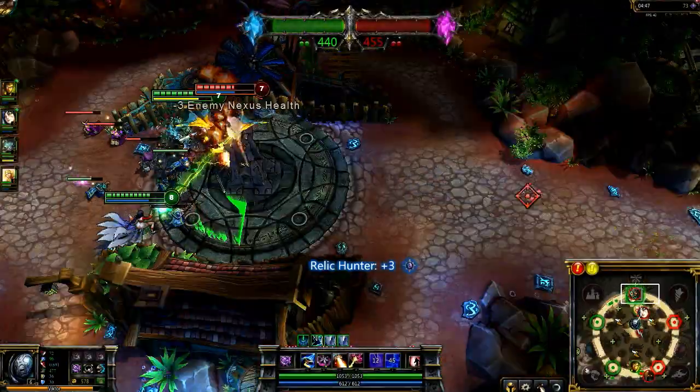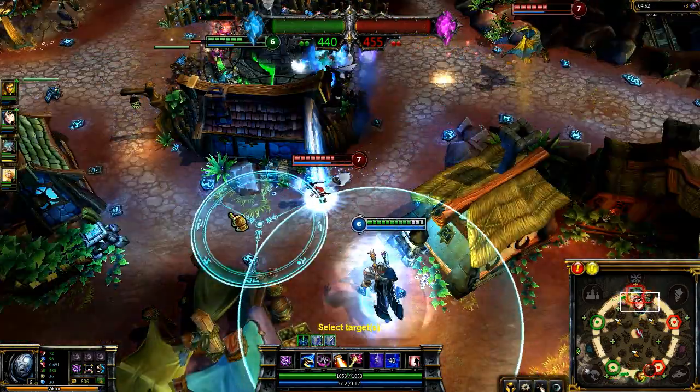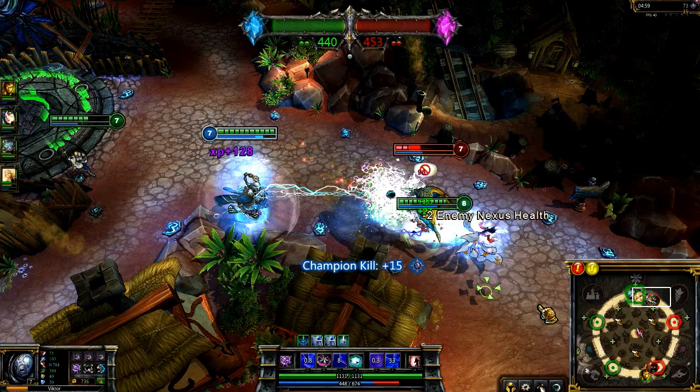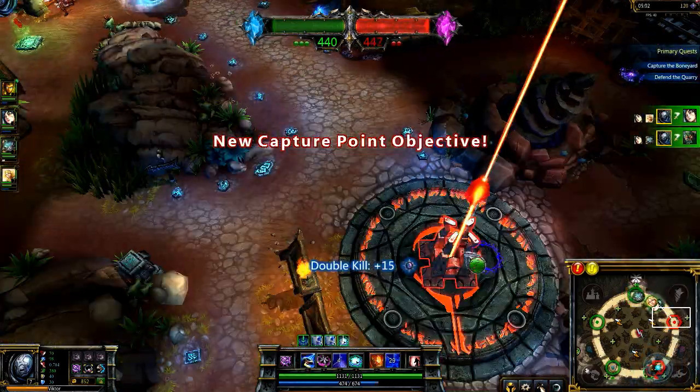As Death Ray doesn't interrupt your movement, and Chaos Storm deals continual damage, this allows you freedom to chase down opponents. I open up on Ahri with Power Transfer and Death Ray, but as she runs away, I tag her with the tip of Chaos Storm and set it to follow Galio. Even though I'm no longer in range of any of my other abilities, we pick up the kills easily.